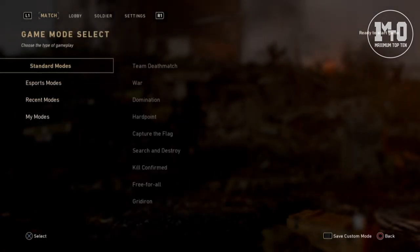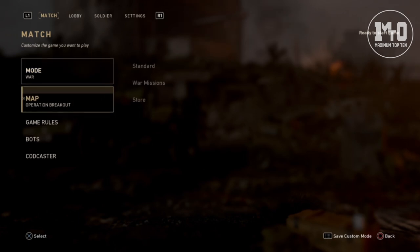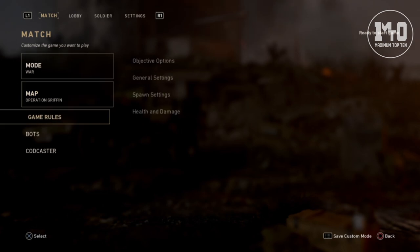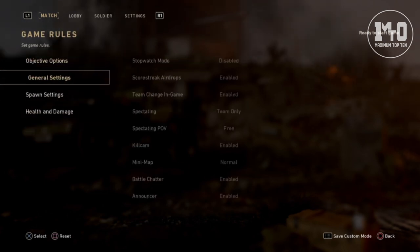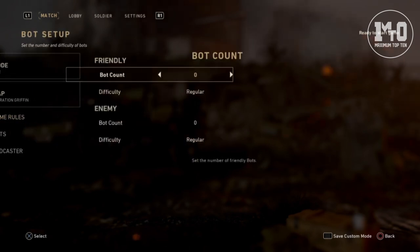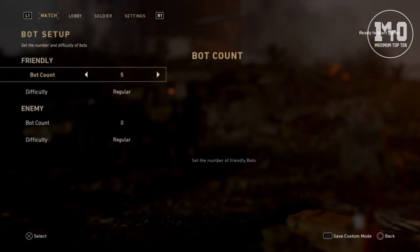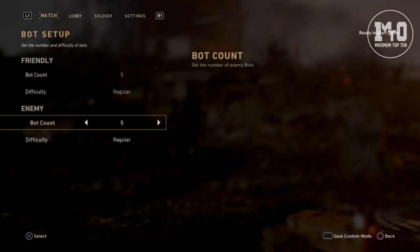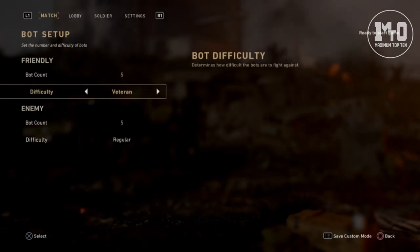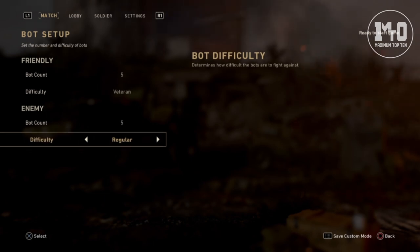After that you will find yourself at this menu where you can choose the mode, the map, and the bot number. Everything is available here — all modes, all maps, and all rule settings. You can choose up to six spots for each side including yourself and your partner, and choose the difficulty.